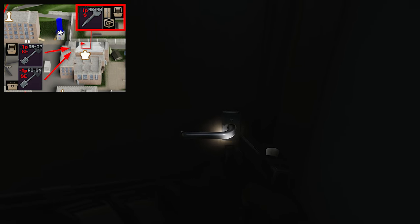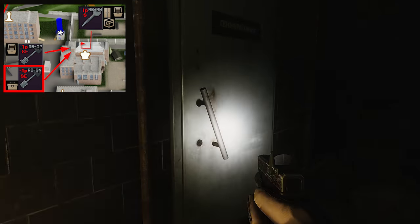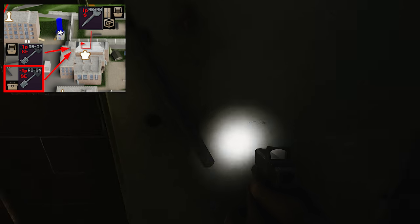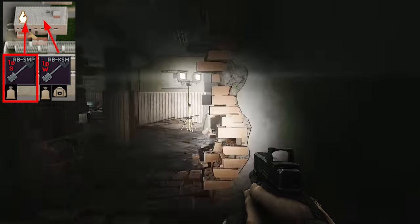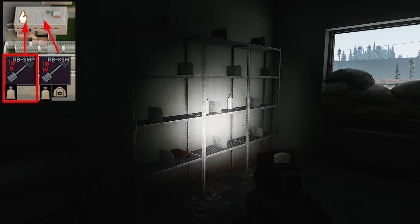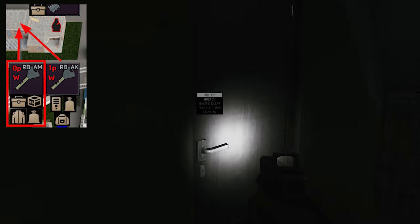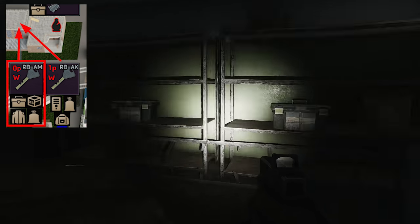Every single loot spot I just mentioned requires nothing but you being alive to loot. The rest of these will require keys. First and foremost, my number one favorite loot location in all of Tarkov: the PS cages of the hermetic bunker. These things are amazing and will be the first keys I prioritize next wipe. The boxes will get you all of the most valuable items — tech spawns, medical, and food. You won't have to worry about hideout items, meds, or food at all after owning these keys and just doing a few runs — I guarantee it.